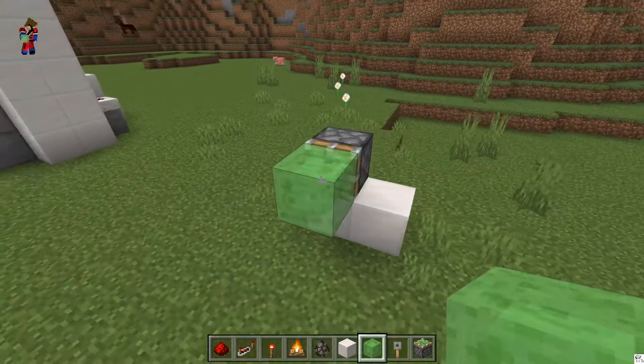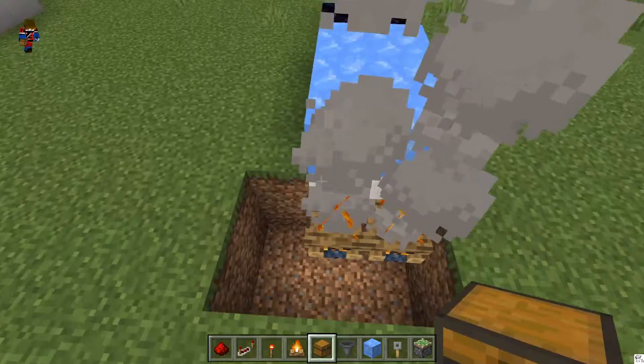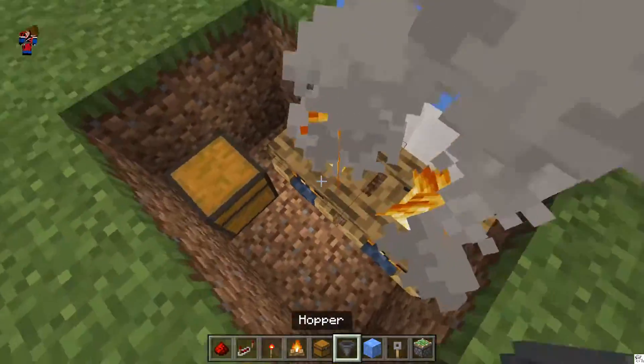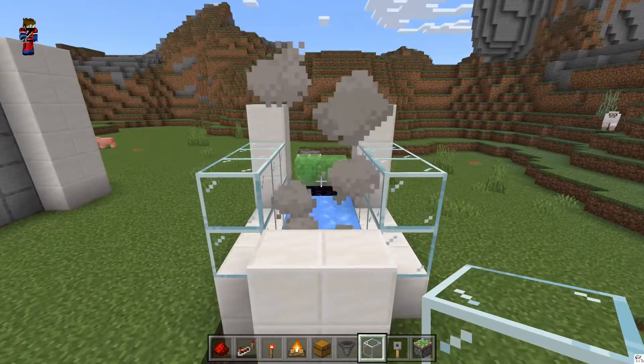Sticky piston, slime block, bounce them off obsidian, blue ice or packed ice. Dig down one for the campfire. You might want to go and place the chest down and some hoppers before you build over this thing and cover it all up. So something like that. At this point, you can start covering up the front.